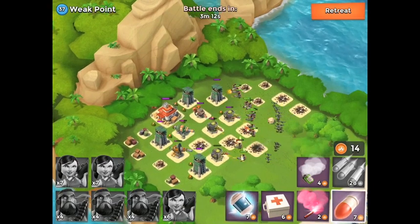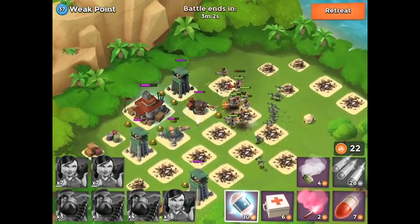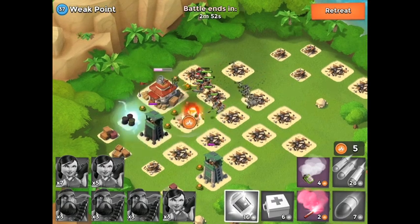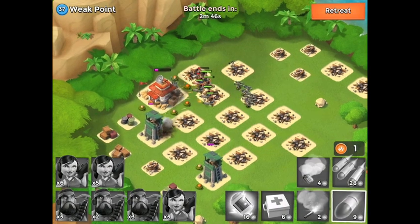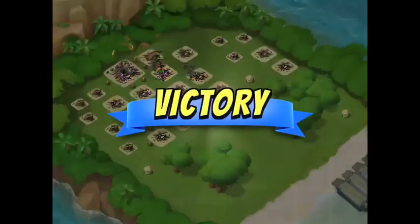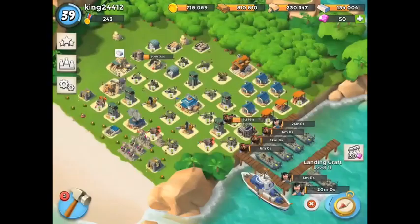We're going to wipe through this base — pretty confident in the heavy-zooka combination. For boat composition, I like to keep it even. If you have higher level heavies than your zookas you could probably afford one extra boat of zookas — I have three and three right now, which is a really good force. Write in the comments what you like to use. Some people like two heavy for one zooka but I find it a bit unbalanced. My strategy is to take about half the defenses down then bull rush the HQ.